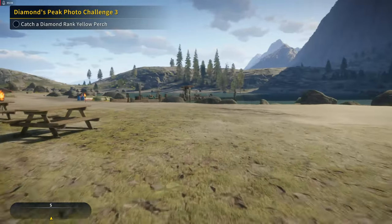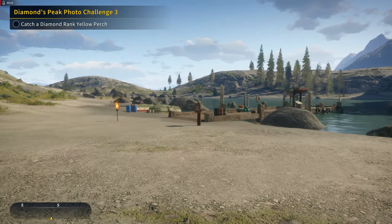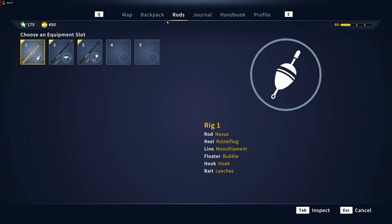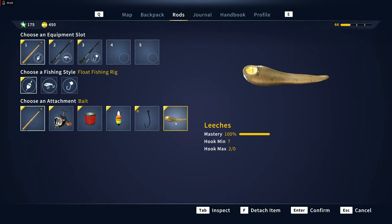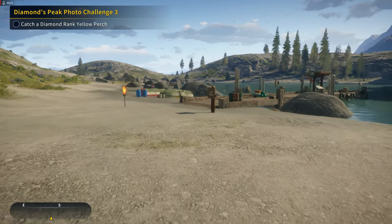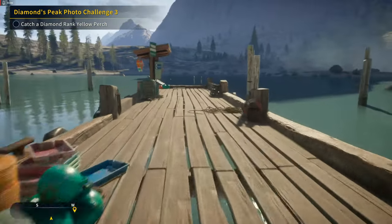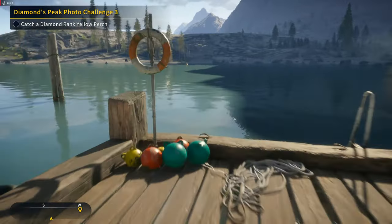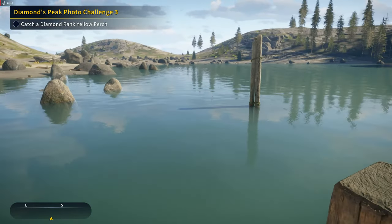You don't need to boat for this — you just fish right off the dock here. We're going after diamonds, so I put a number six hook on there. I've also got number fives. We're going to start with a number six with leeches and see where this gets us with these perch. I like to fish right off the left-hand side here.